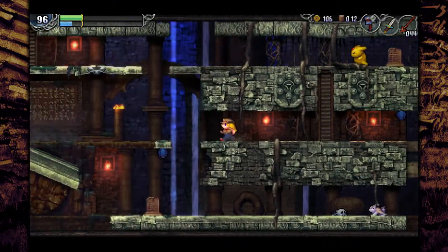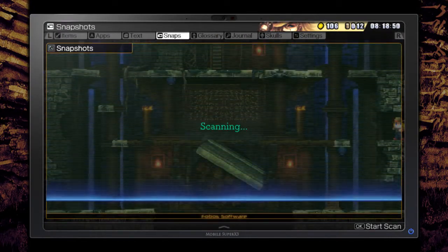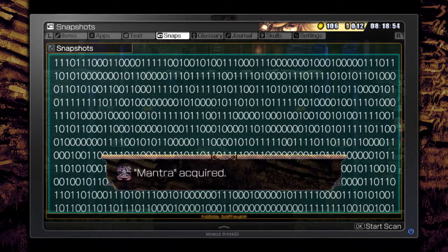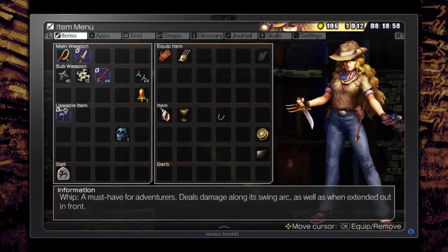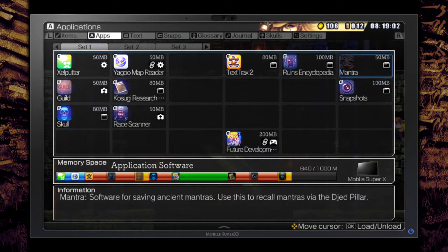A mural! We got the Mantra Software, guys! Software for saving ancient mantras. Use this to recall mantras via the Jed Pillar.